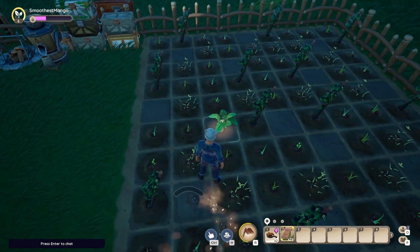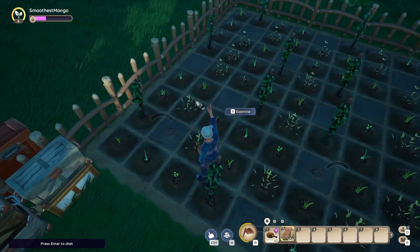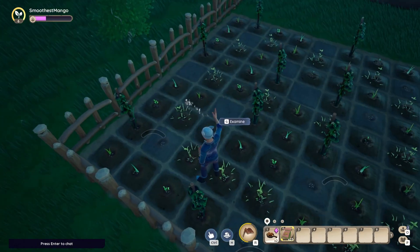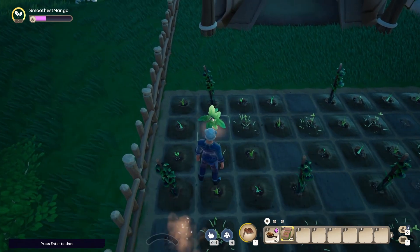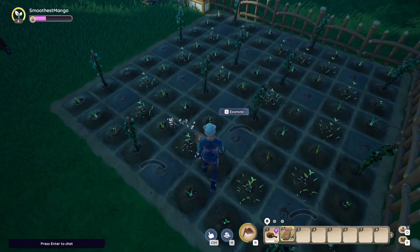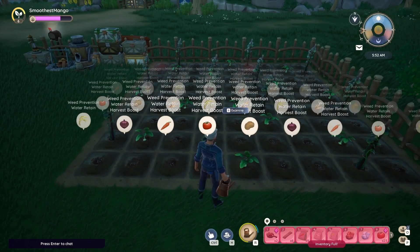Very important note: same-type plants cannot provide adjacency bonuses to each other, so two tomatoes side by side do not keep each other watered. Instead, you must put tomatoes adjacent to potatoes so they will each care for the other. I really like this crop bonus methodology the developers came up with because it ensures a very healthy variety of crops grown — I'm a huge fan of diversity in games like this instead of a meta of just planting corn.